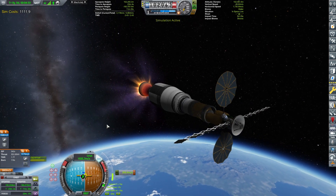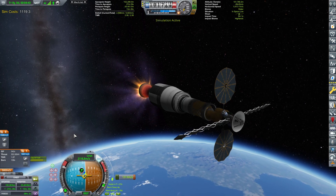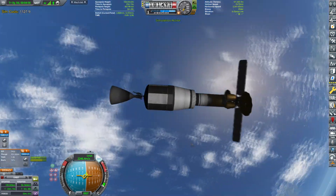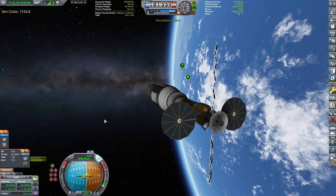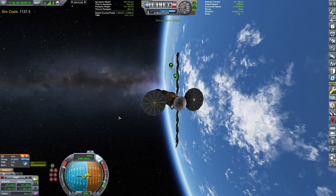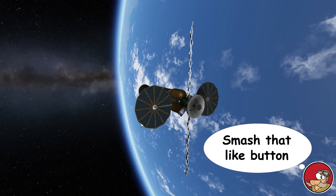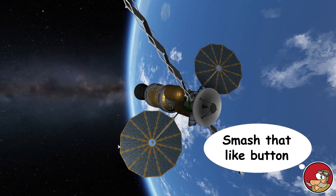The total amount of delta-V that we'll have for the transfer should be around 5,553 meters per second. Honestly, I don't know if that's enough to get around Moho — I think it should be, probably, but you never know. I've tested the engine and the Hecate engine seems to be working. So guys, like if you liked the episode, hit subscribe and I'll see you in the next one. Thanks for watching.